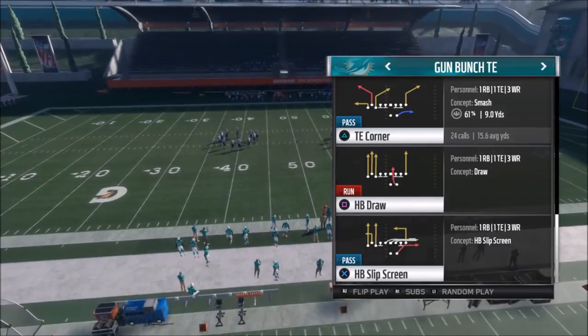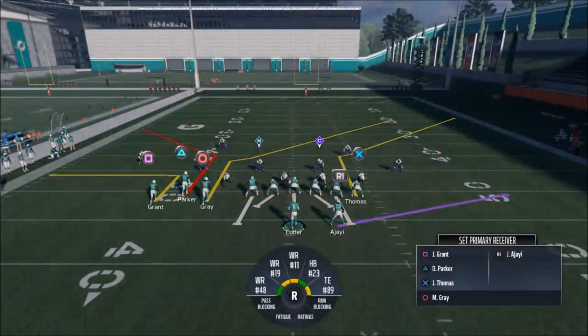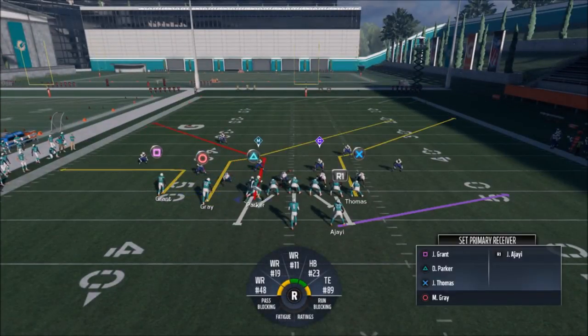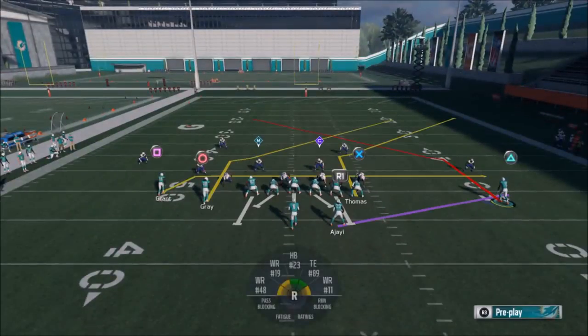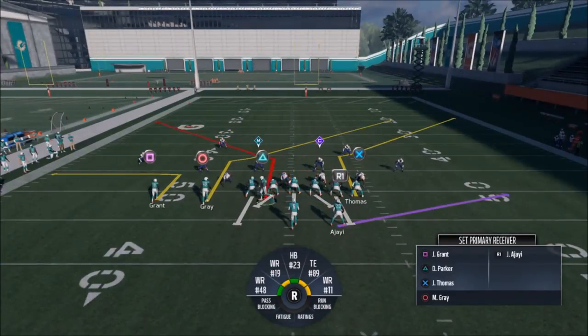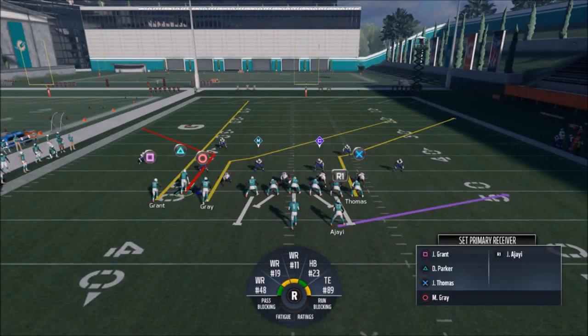The Tight End Corner is the next play I'm going to go over. We'll pick that and go against random nickel. This play you can run a couple of different ways. I like motioning over Parker — I think he works really well across from Thomas, giving you a really good two-level concept. I also like putting Grant on a drag — he'll come open underneath everything. You can also leave it just like this and put Grant on a streak and he'll help pull coverage back. Hopefully if it's like a cover three, the circle route will come open underneath.